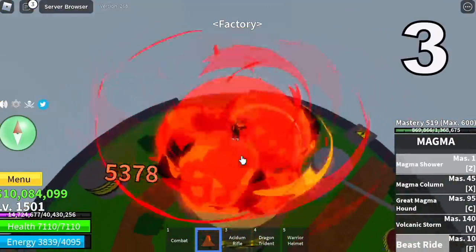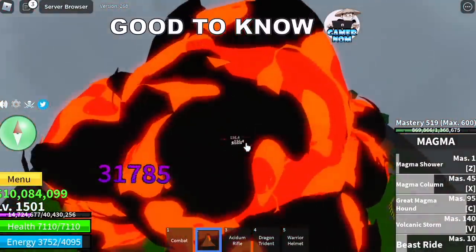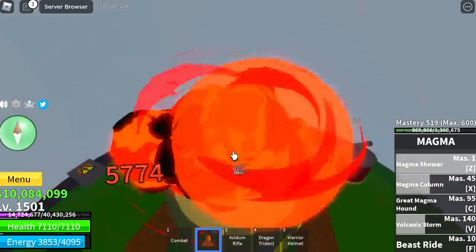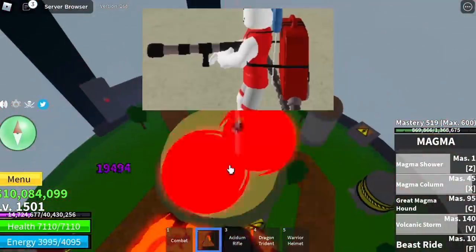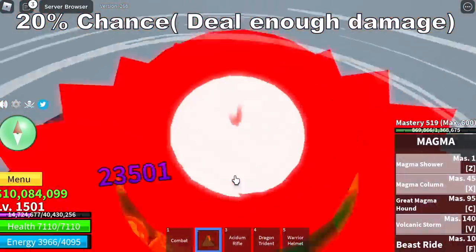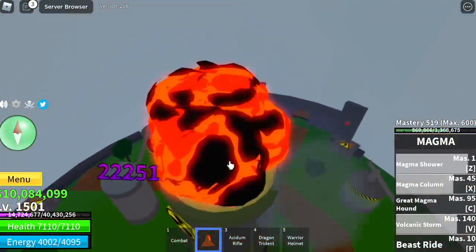Next up, our third factory. From here on, I will make things faster. Welcome back to the good-to-know section: you have a chance to get a gun, and that gun is the Assydium Rifle. You have a 20% chance to get this gun if you deal enough damage. So we're done with this factory.